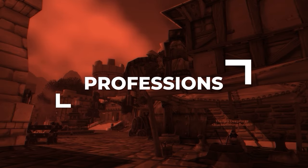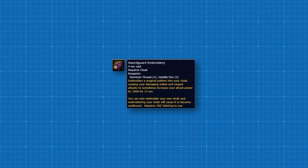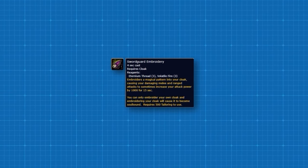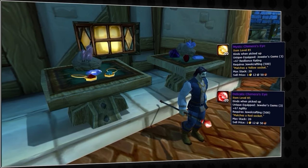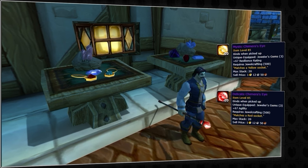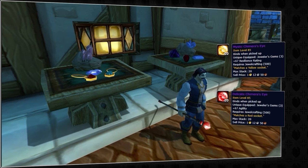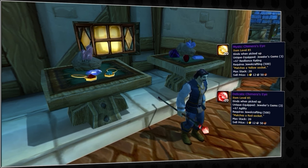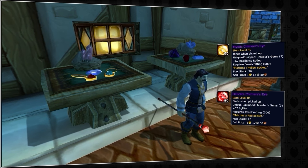Professions will matter once more in Cataclysm, and there are a few choices. You'll want to go Tailoring and Jewelcrafting. Your first default pick is Tailoring for Swordguard Embroidery — this enchant provides a massive attack power bonus, which you can snapshot with your Feral Spirits. Jewelcrafting is our second pick, as it allows us to use the Chimera's Eye Gems. By default, you're going to use the Mystic Chimera's Eyes for more resilience, but you can go with the Delicate Chimera's Eyes for more damage. This reduces our survivability quite a bit, but if you're confident you're not going to be targeted, then this can be a good option for some additional damage.